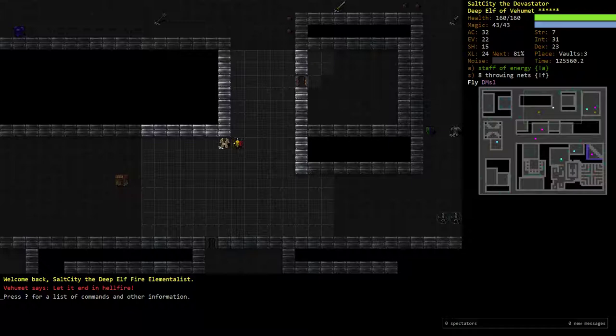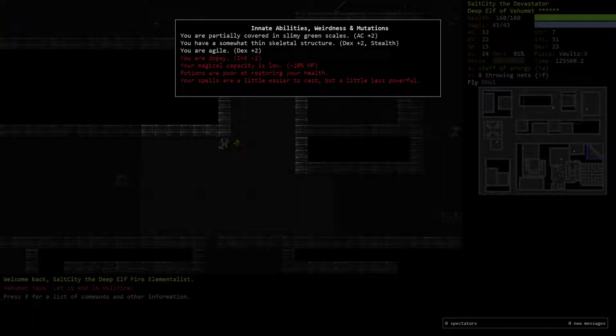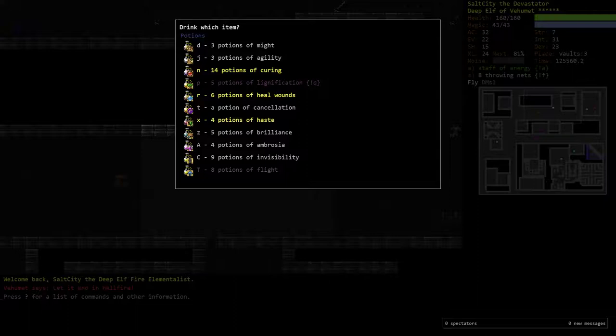Welcome back everyone to the final video of the Deep Elf Fire Elementalist tutorial. Last video we went to Zot 5, saw it, talked about it a lot, and then I got mutated quite badly. It's not so bad that I couldn't win without getting rid of them, but bad enough that I'm willing to go into Elf and try to find a mutation potion or two. The potions being poor at restoring health means I'll have to chug my six heal wounds potions — that's going to suck.